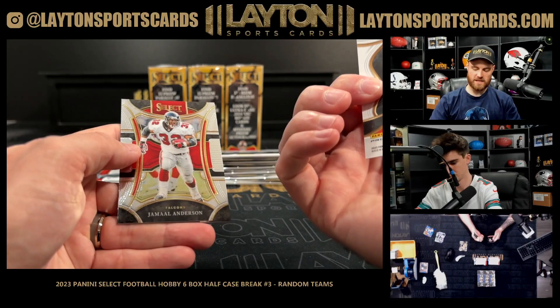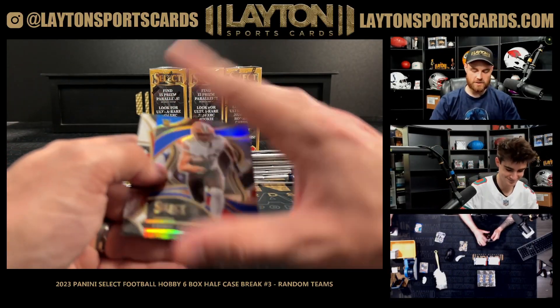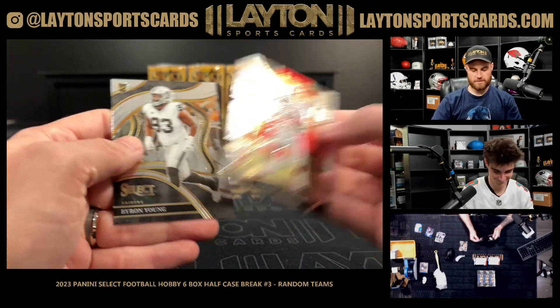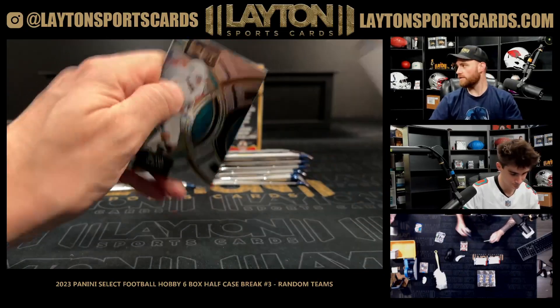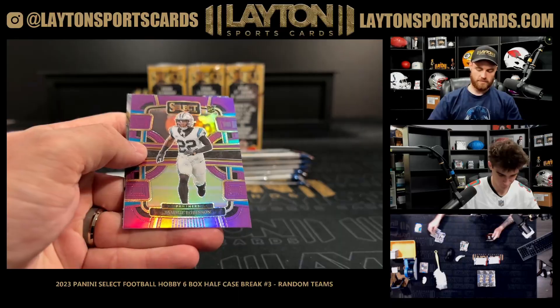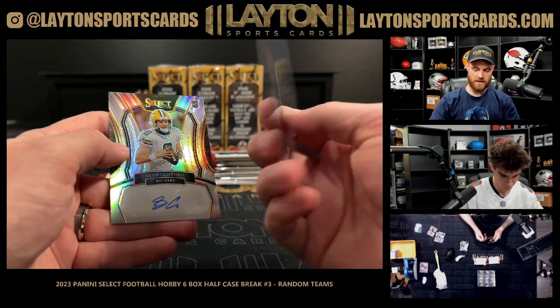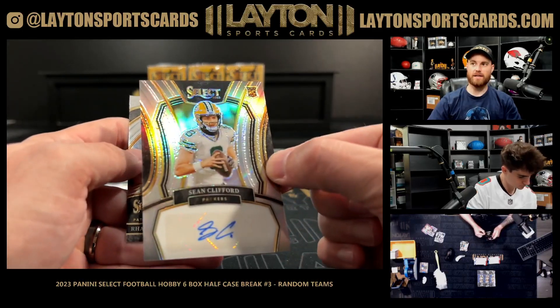Cedric Tillman — they must have named that city after the Frisco Melt — 10/99 Cedric Tillman for the Browns. That sandwich is so good and they love it so much they named their city after it. Silver Chris Rodriguez, purple Jamie Robinson out of 75 for the Panthers. Rookie auto Clifford Packers out of 399.